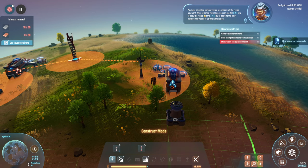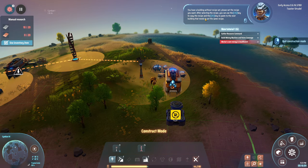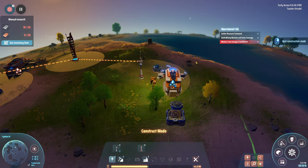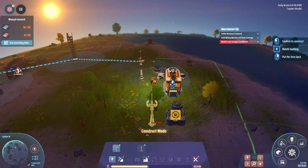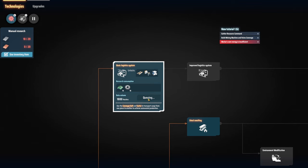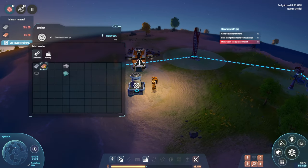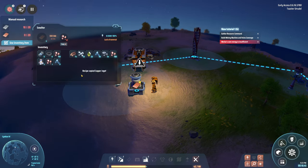A warning pops up: 'You have a building without a recipe set — please set the recipe you want.' After selecting the recipe, you can copy it to other buildings. I figure out that clicking the smelter lets me set the recipe, and if I have multiple smelters, I can hover over them and use the copy key to paste the recipe quickly.